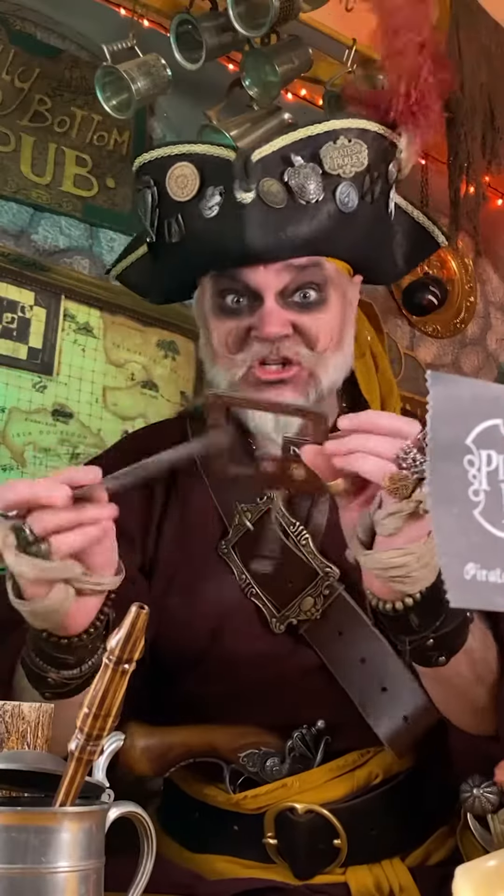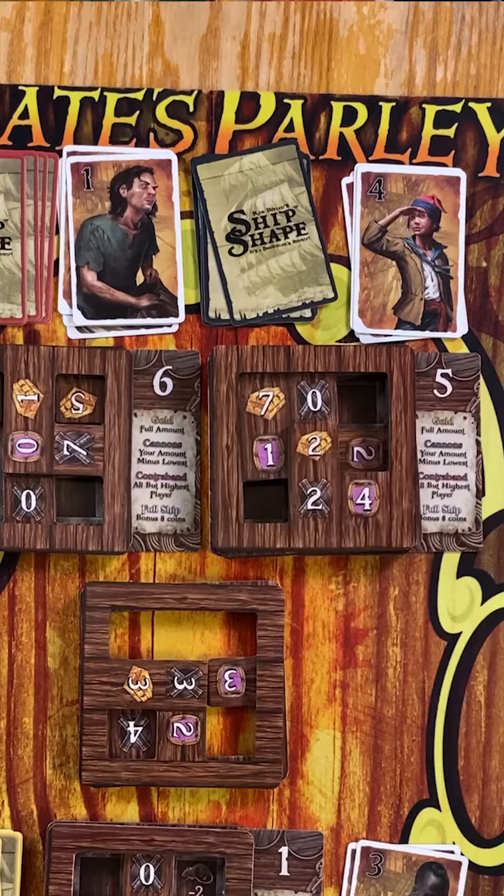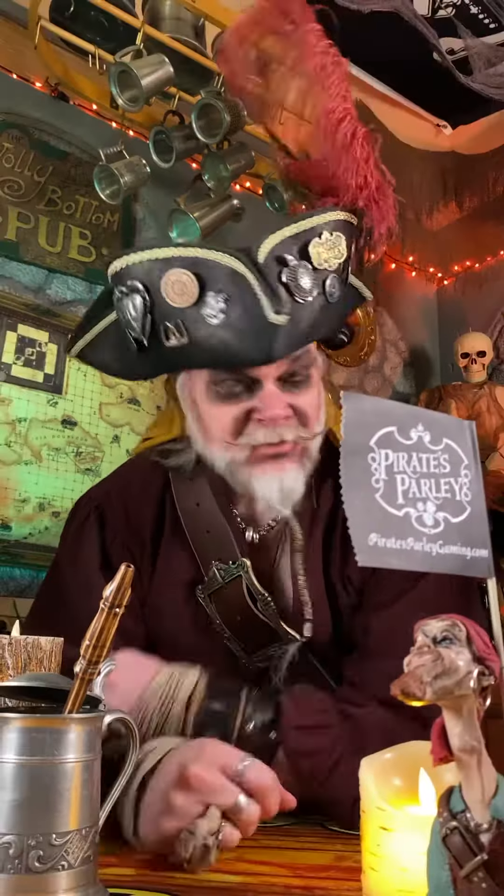You can flip, twist, and generally align the crates any way you like into your hold. Try to cover up those bloody rats, but try not to cover up a more valuable bit of cargo if ya can help it. In the end, only the cargo visible from the top is considered.